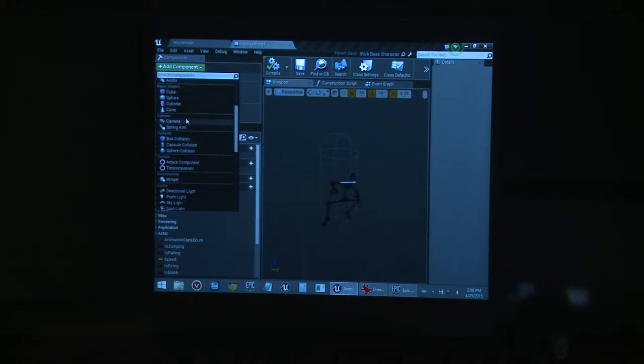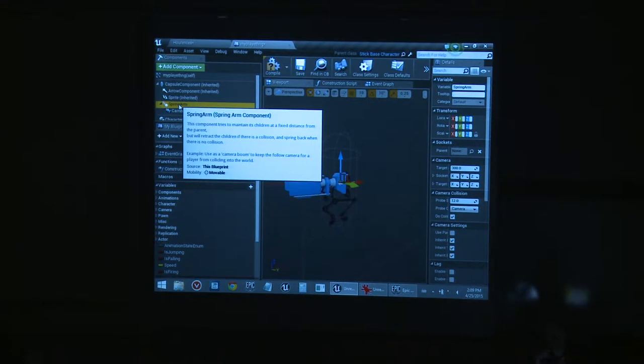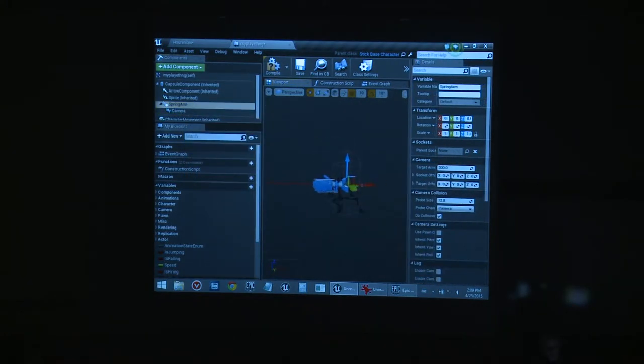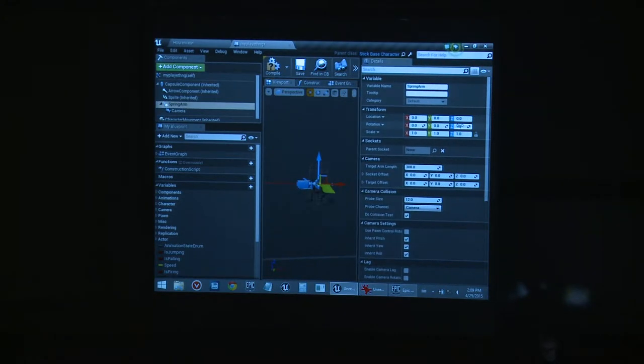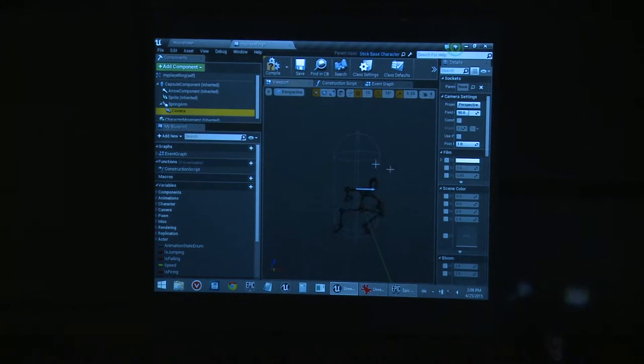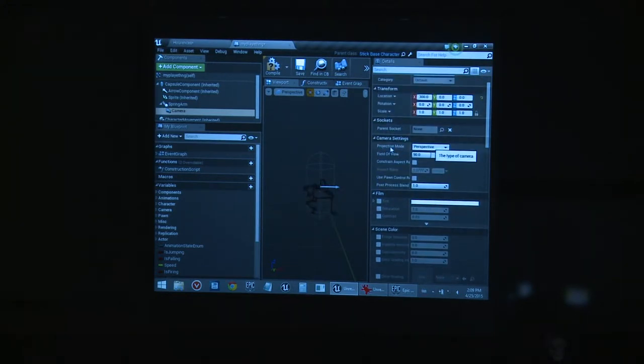By adding a camera — I'm adding a new component — I'll also add a Spring Arm, because it makes things a bit better. The camera is a child of the Spring Arm, which handles camera offset intelligently. We want to offset the camera from the character. I'm going to rotate it minus 90 degrees, since the camera should look at the character. I'll also turn off inheriting the character's rotation and turn off collision testing, since it's a 2D game. If you want a true 2D game you could set the camera to Orthographic, but I'm not doing that now.